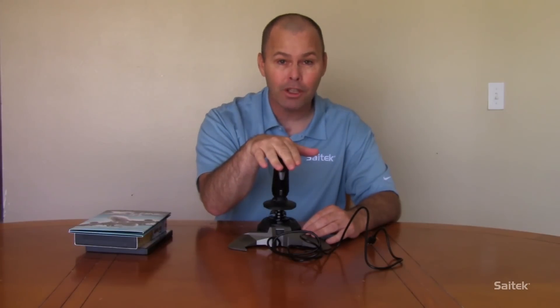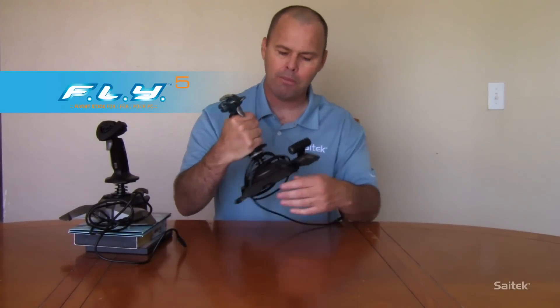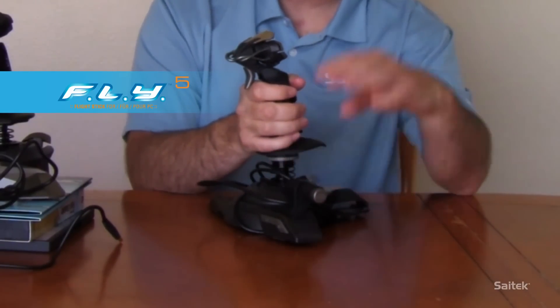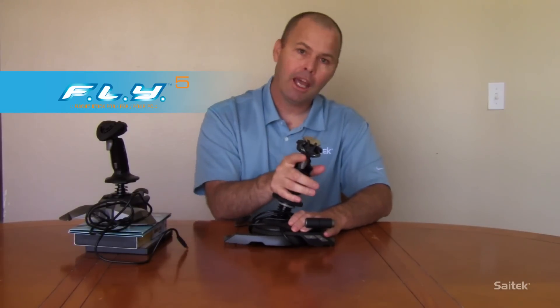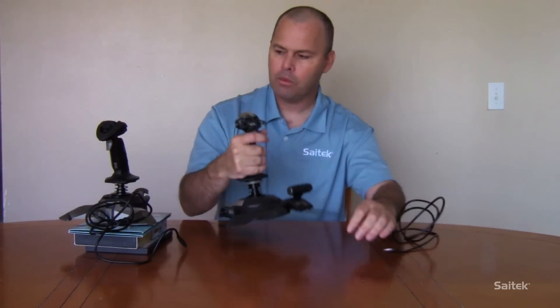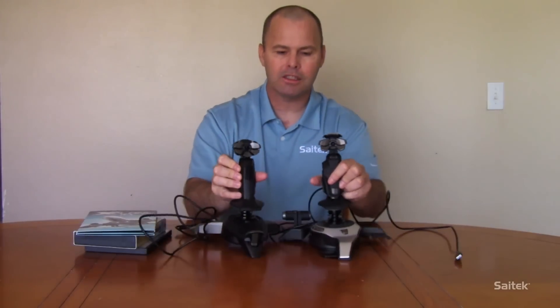If entry level is a little bit too basic for you, then we've got you covered — this is the Saitek Cyborg Fly-5. This is a little bit more complex in that it has two power levers that you can detach: they can work as one, or you press a button and separate them so you have throttle one and throttle two, which is great. Just like the V1, the Fly-5 has pitch forward and back, aileron left and right for rolling, and of course that all-important twist for rudder. Both joysticks are programmable — Saitek has their own software called SST which lets you customize how all the buttons work, what the triggers do, and all that good stuff.